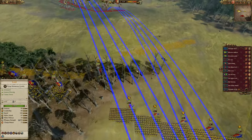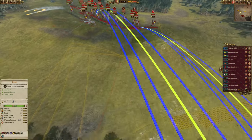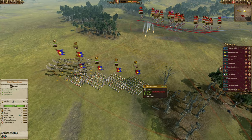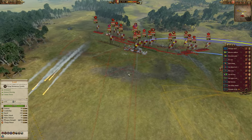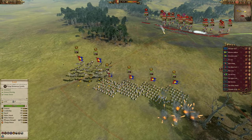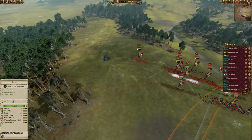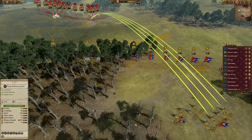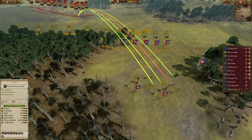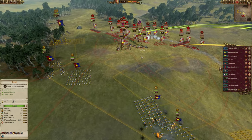The blessed field trebuchets have a ton of range so they're going to be firing right out the gate, focusing down any enemy greatswords and maybe some of their cavalry. On the left hand side the grail guardians are moving in — they're going to get around the backs of the enemies. The same can be said for the royal hippogriff knights going around over here into the back, and I'm about to send my lord around to join the royal hippogriffs. Since we're going against the Empire it takes a little while to get into combat with them.